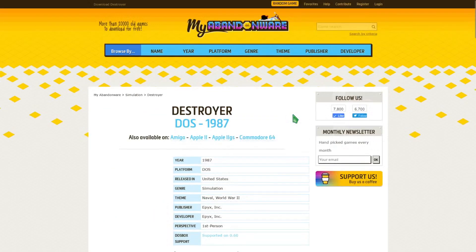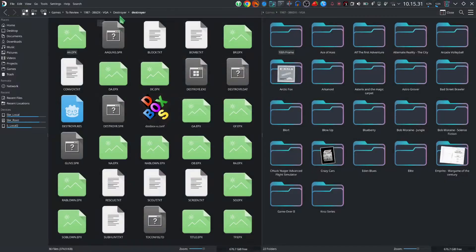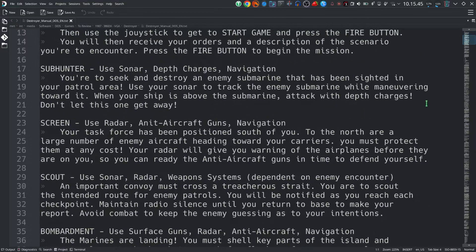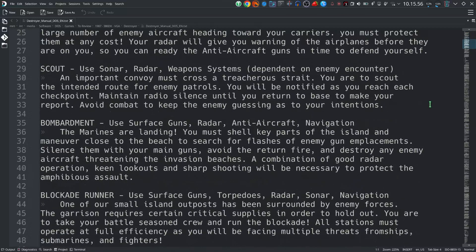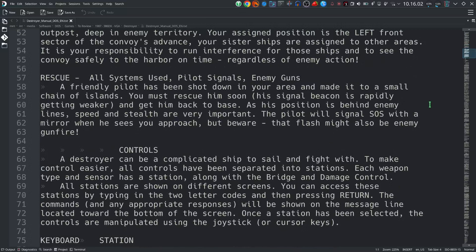There's also a 30 kilobyte manual — it's just a pure text file. Let's go take a look at the game itself. I've already opened the manual. It says: the title screen will appear, press the fire button to continue. It tells you what each of the different modes are: boss sub hunter, use the sonar, deck charges, navigation, screen scout, bombardment, blockade runner, rescue.